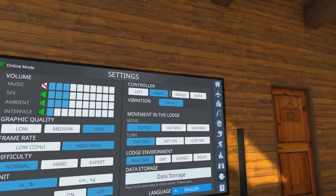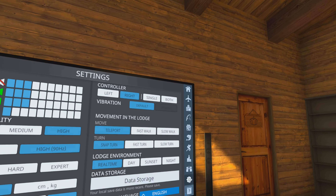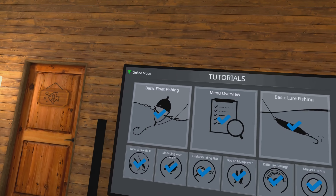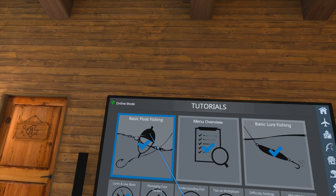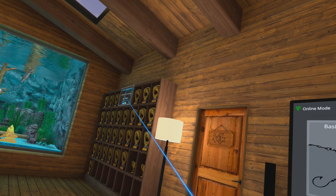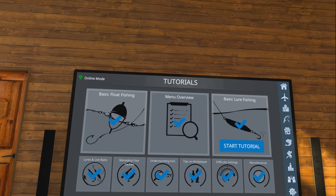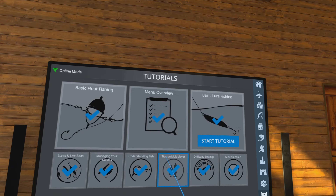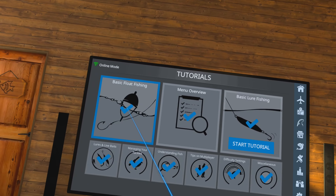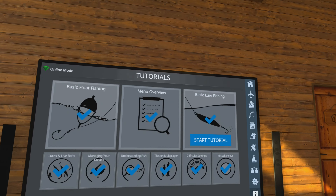In Language, you can select whatever language you speak or read and change that to whatever works for you. The last one over here is the Tutorial section. If you're new to the game and haven't done the tutorials, I highly recommend it because you get a lot of credits for doing that — enough to buy fishing gear just by doing these tutorials. It doesn't take that long, so go out here and check these out.